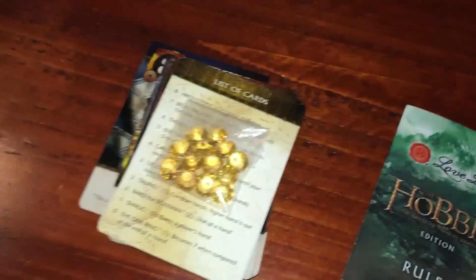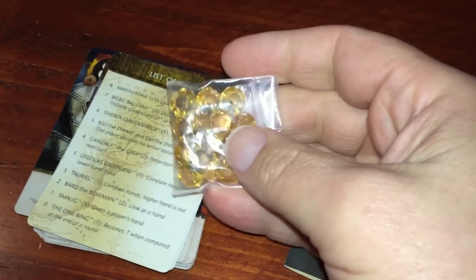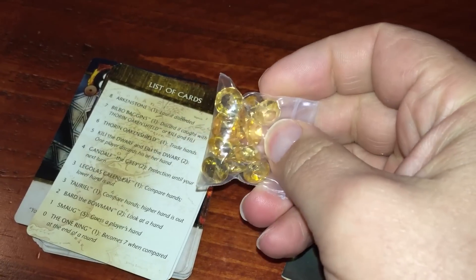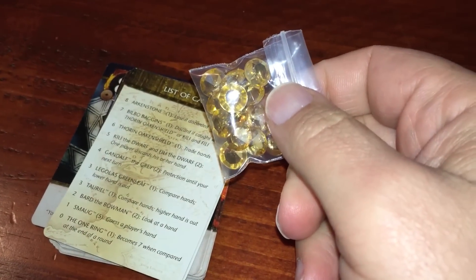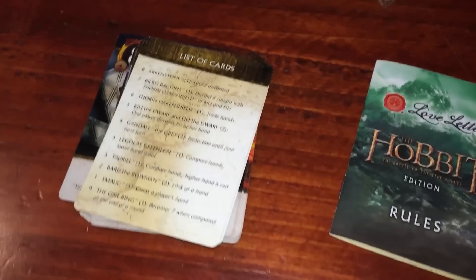This one also has something different. First, you get these really nice cool little gems — so instead of bat tokens or little cubes, you get gems like the ones they're searching for, like the Arkenstone and things like that in the Dwarven Mines. This one also has a different mechanic, but it introduces two new ideas, which is really cool.